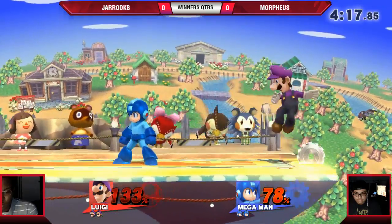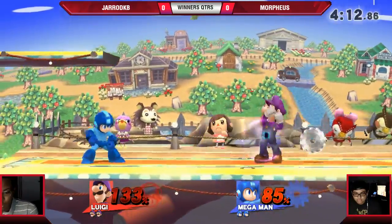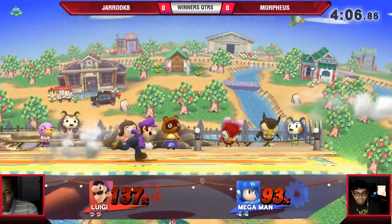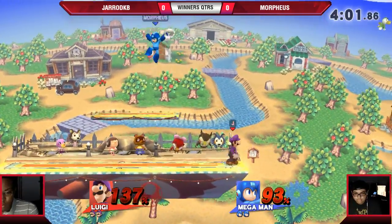Morpheus not even able to find an edge guard. Wow, those are not going to roll there — not taking the bait. Morpheus definitely needs to close this out because Luigi's got that kill power, man. How much percent do you think Luigi has taken from pellets? Probably a lot — like 137.